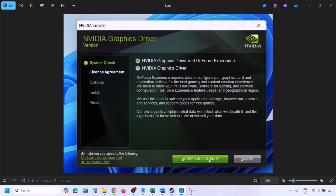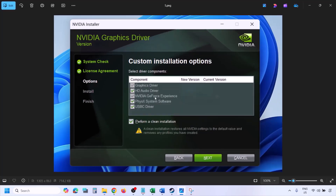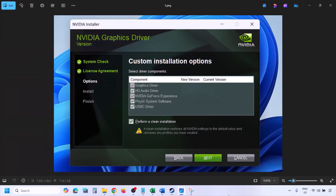Once the download is complete, run the exe file. Click Agree and Continue, then select the Custom option. By default Express is selected — select Custom and click Next. You'll see a screen — put a check on the box which says 'Perform a clean installation'. Make sure you check that, then click Next and let the installation complete. Once done, restart your computer and then launch the game.